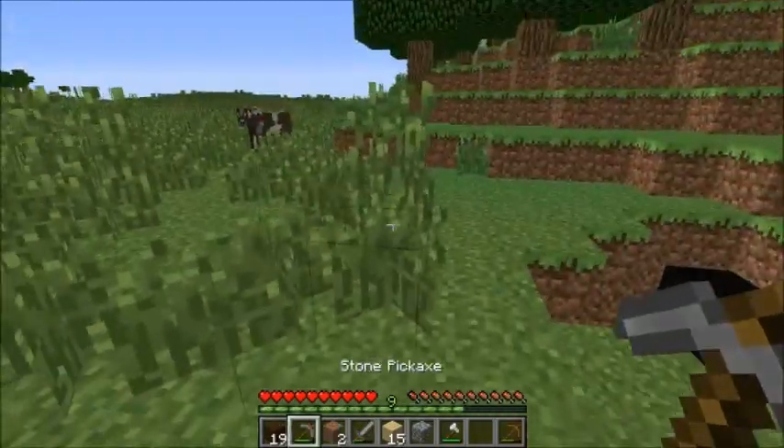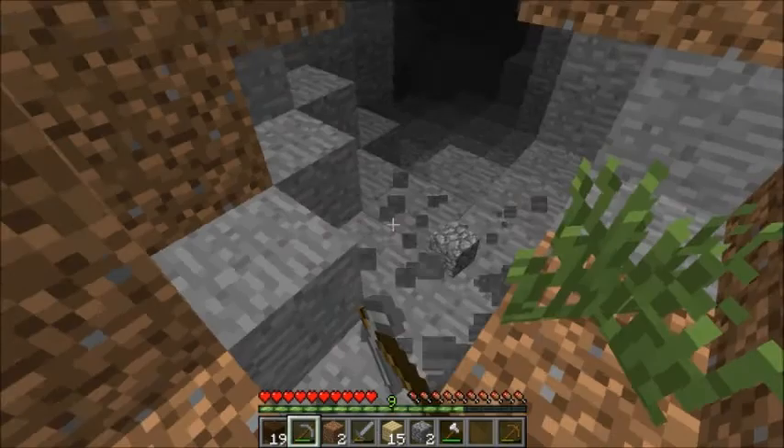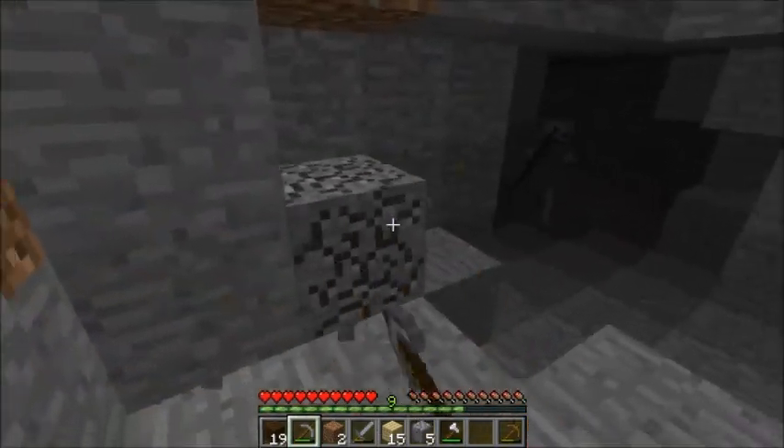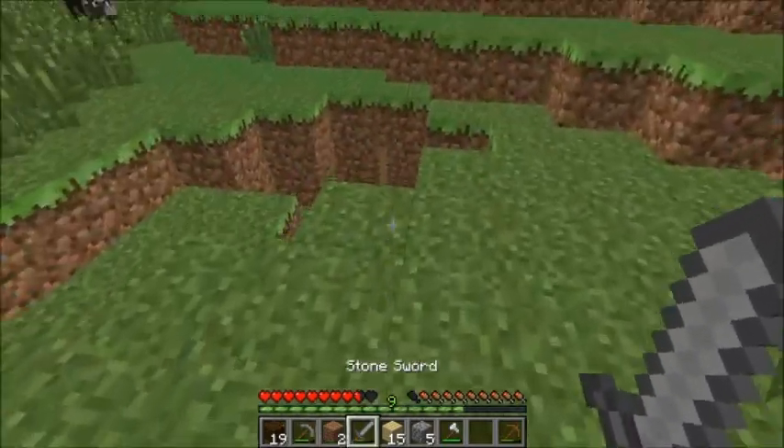So we can make some more furnaces. We're going to hop down right here in this little cave thing and just basically grab a bunch of cobble. Oh, that's a skeleton - hold up. Alright, I got my sword, I should be good here.